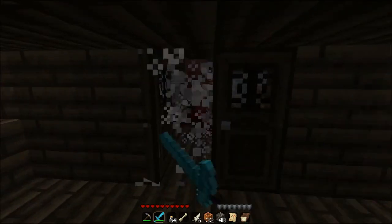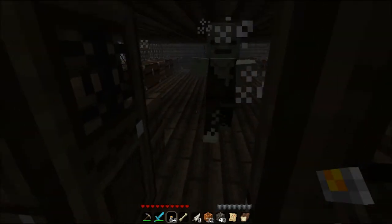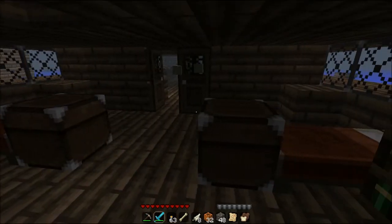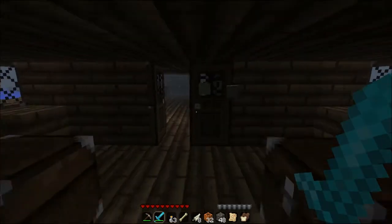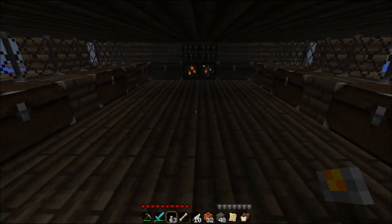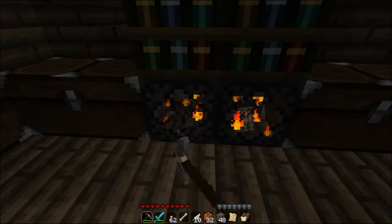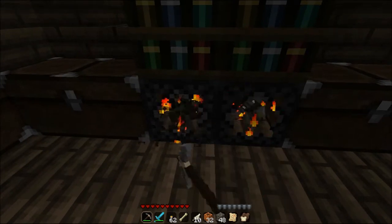Alright. There we go — some light. Light has been shown within the zombie's lair. That's not supposed to be a quote, by the way. A big chest room again. I guess the wall's not going to be in this one.